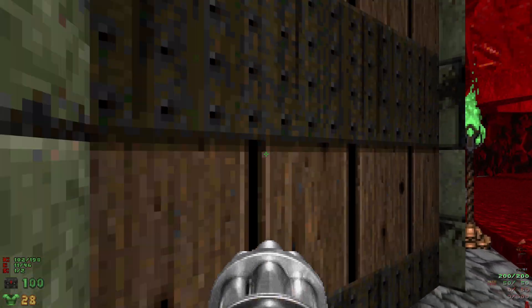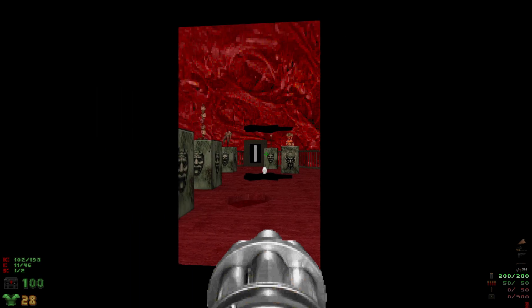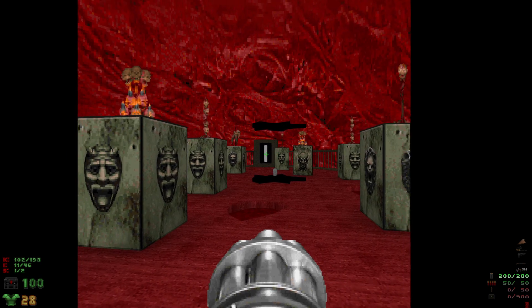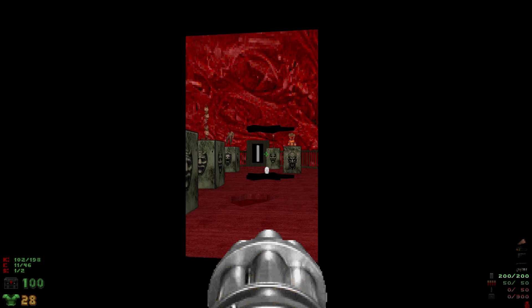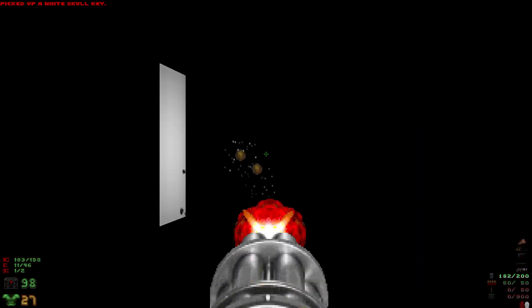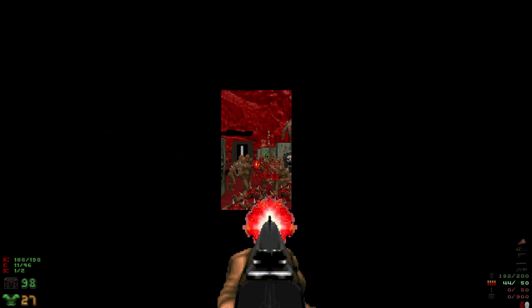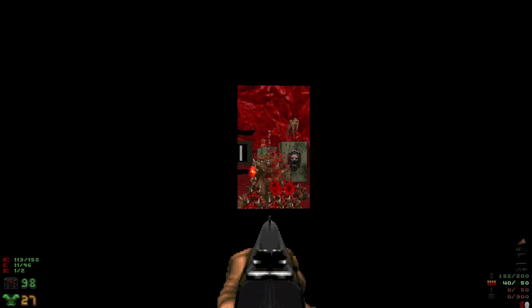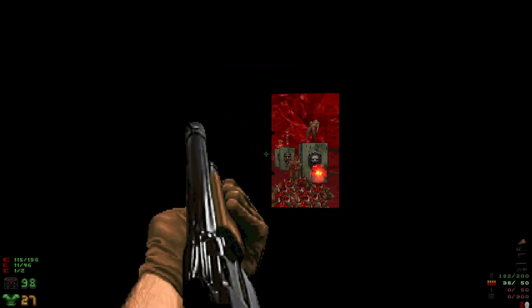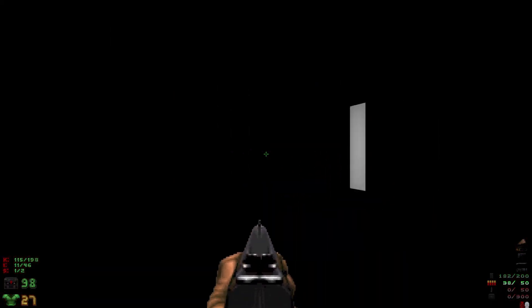We're going to head for this door right here. We're going to grab that key and run for the other side, because as soon as we grab that key a lot of imps are going to spawn in. Right here is a bit of a safe spot where we can just peek out. Let's make sure we got all the imps - perfect. Let's keep heading this way.